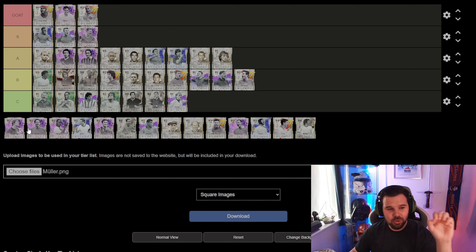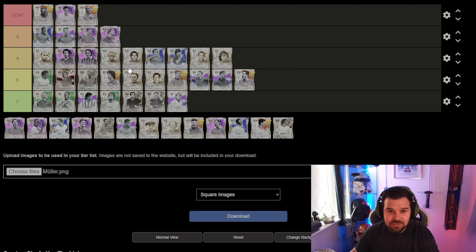Now then — Van der Sar. There's only one spot for a goalkeeper in the goat tier and Van der Sar just misses out, going into the S tier. He is a very very top quality goalkeeper, one of the best on the game, but he isn't better than the other man coming very very soon — which is Petr Cech.